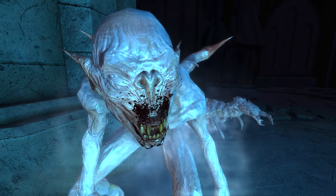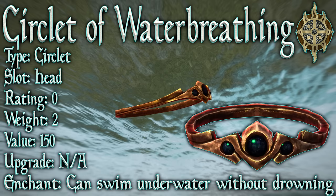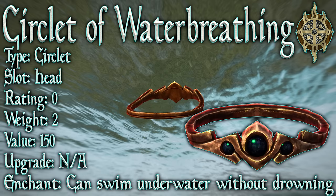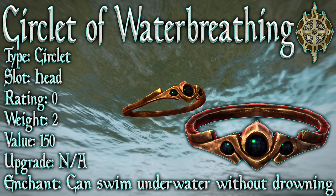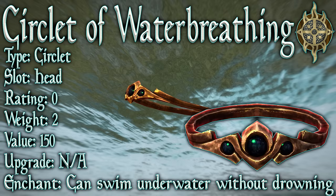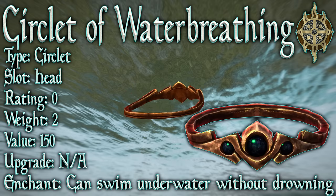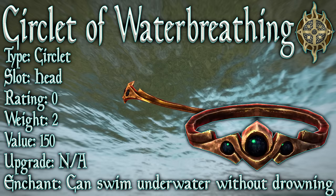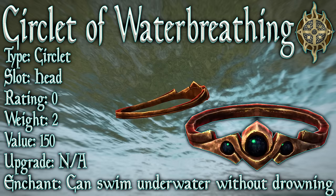Once that's done and we have it, let's check it out: the Circlet of Water Breathing. Its type is of course a circlet, its slot is the head. It's got an armor rating of 0 — circlets have armor ratings but none of them have armor, though there are a few exceptions like the Diadem of the Savant. It has a weight of 2, a value of 150, and it cannot be upgraded since it has no armor anyway.